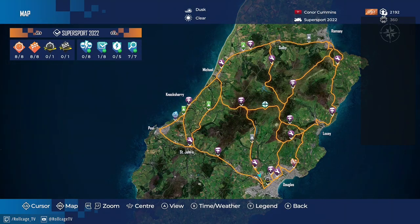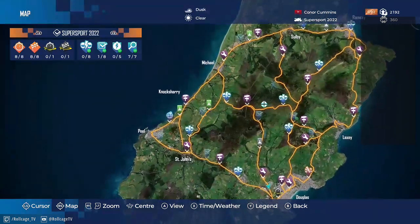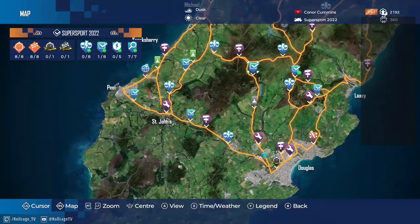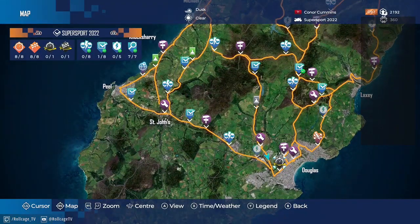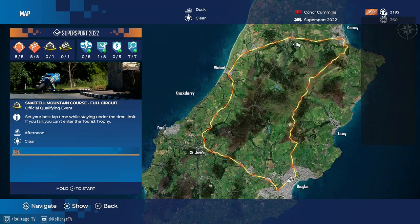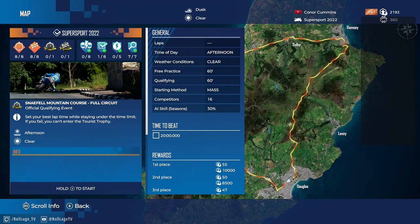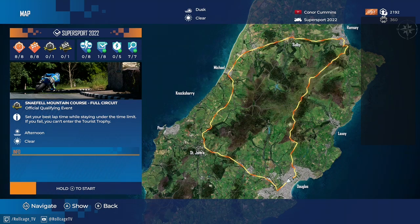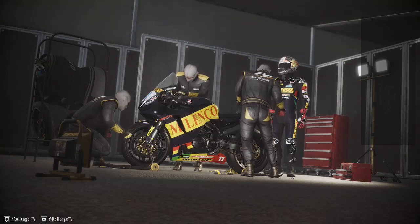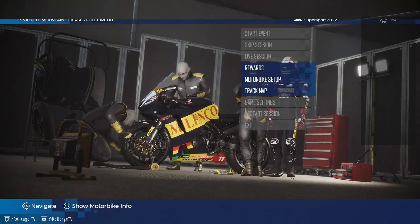Welcome back everyone to this edition of Try Hard Racing at Me All Case TV, where I do the best I can with what I've got — which is not a lot of talent but a whole lot of officialness. It's time for the official official race qualifier. It's always a clear afternoon. The entire course — you need to beat 20 minutes to qualify. I have never qualified, never come close, and my best time has been 23 minutes.